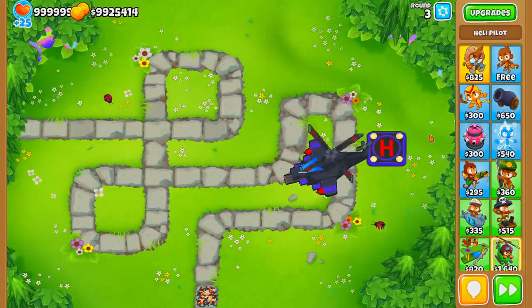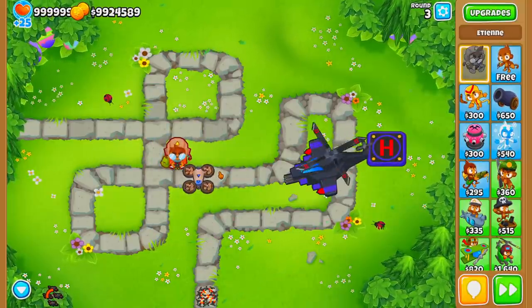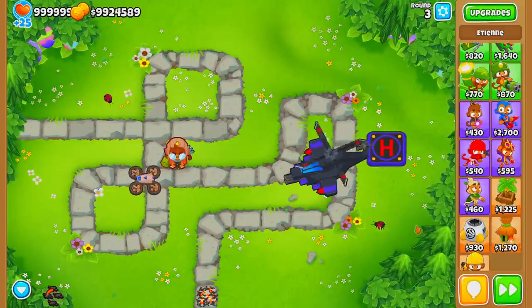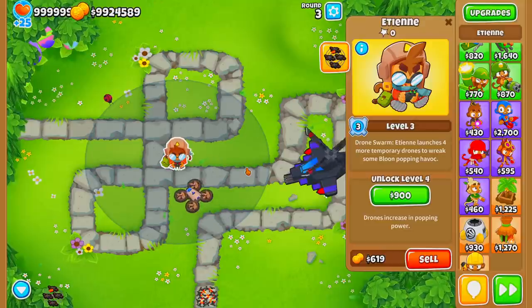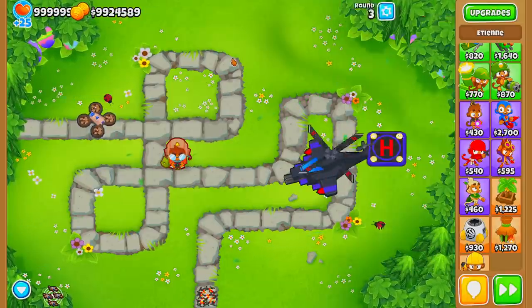As for what hero works well with the Apache Prime — I generally go with Etienne. Etienne gives camo detection to your Apache Dart Ship, so you don't need to worry about spending money on a Monkey Village until the late game. Once Etienne hits level 8, he gives camo detection to every single tower on the map.